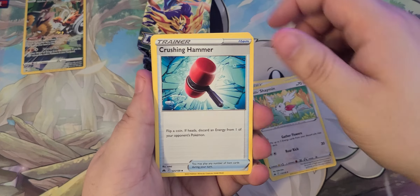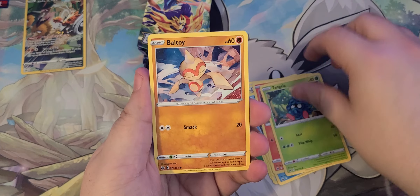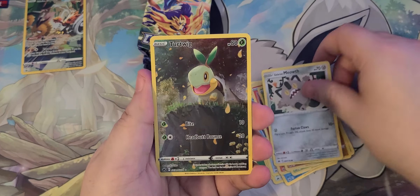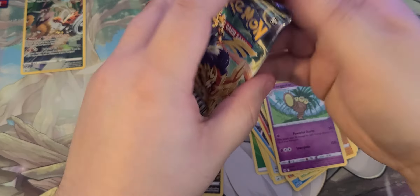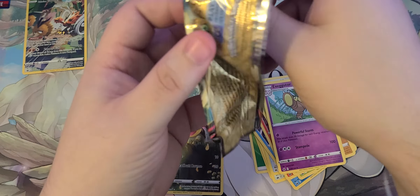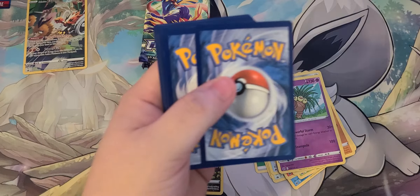Sinnoh, Shaman, Crushing Hammer, Snow Runt, Larvesta, Tangela, Ball Guy, Meowth, Turtwig — look at him, he's so cute — and Executor. It's been so long since the set even came out, I don't even remember what's good anymore.